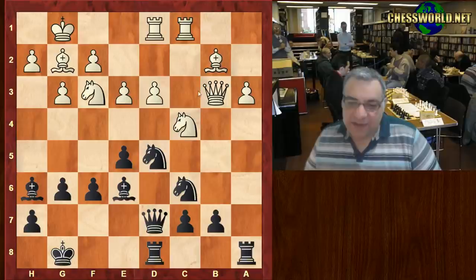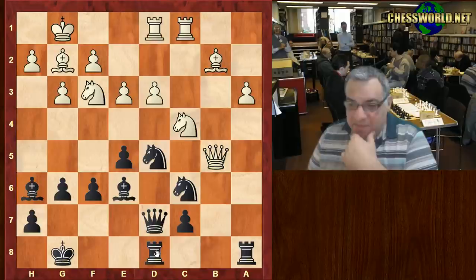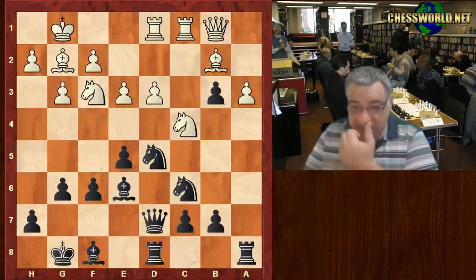It looks theoretically like a bad idea to have this bishop looking at the Queen, but in fact can you see there's b5 in this variation? So takes — this is just very, very bad for white. We'll have to give up material to stave off losing the Queen in some desperate manner. That's a very bad scenario. So we have Queen b1, Bishop f8.